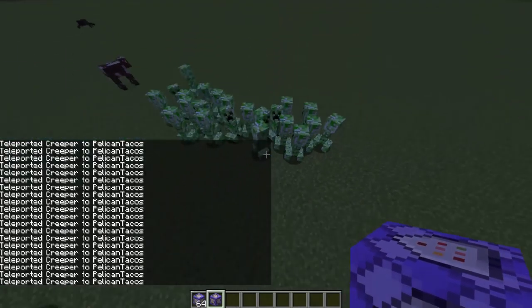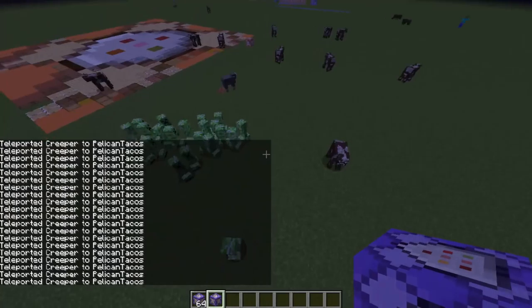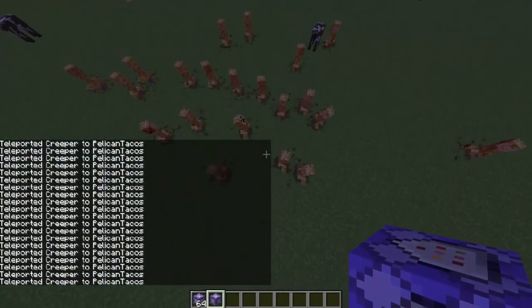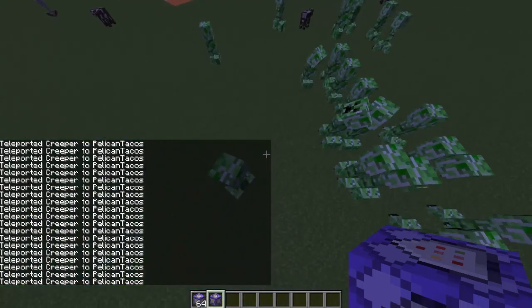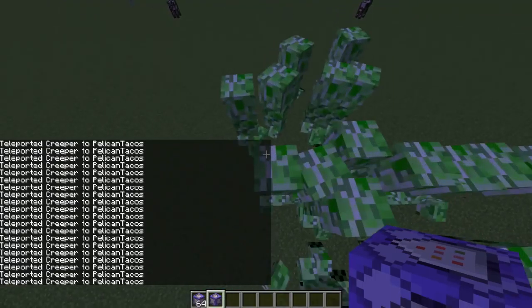Now if I type 'tp @e[type=Creeper]' — don't forget capital C — to Pelican Tacos, boom, there's all the creepers and they are right here with me. Now if you really like to get rid of creepers, you can stand up a little bit like this, teleport them to you, and they will all fall and you can keep doing that if you're good at destroying — man, they are so strong!